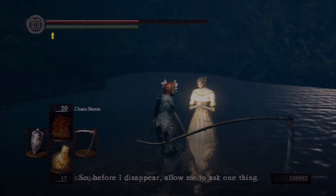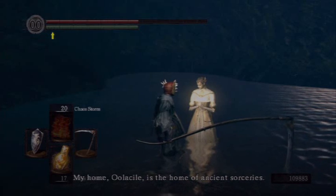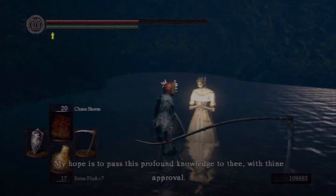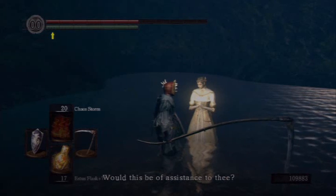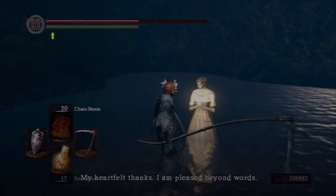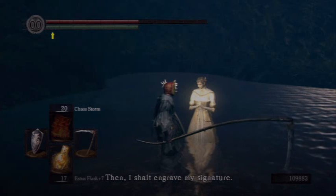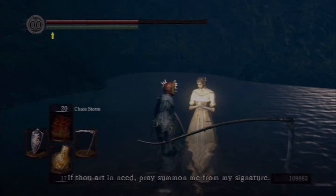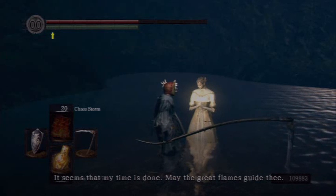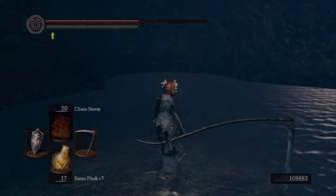When you get ready to purchase sorceries from Dusk of Oolacile, what you're gonna want to do is run back to the bonfire, offer up some humanity, revive to human form, and run back down here to where you fought the Hydra. Where the Hydra was, you're going to see Dusk of Oolacile's summon sign. Summon her as if you were summoning someone to help you take on a boss, or if you were summoning Solaire. You summon her and she will sell you sorceries just like any other merchant.